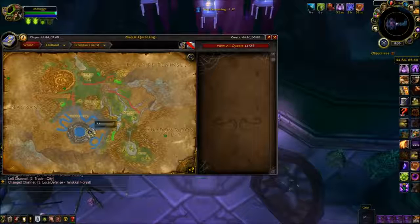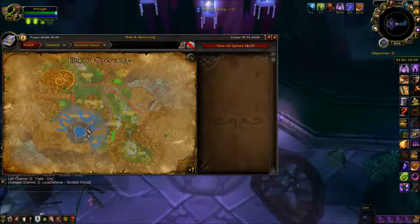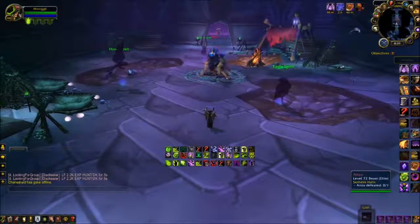Afterwards, we move into Outlands to Sethekk Halls. Sethekk Halls must be entered as a Druid to see Anzu inside the instance. He is the boss right before the end of the instance, and this is the mount he drops.